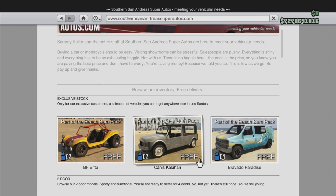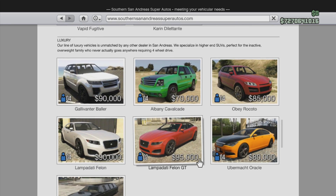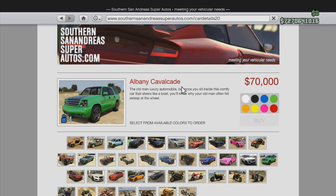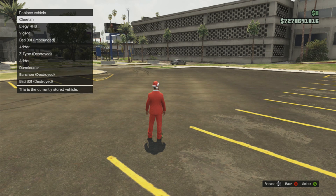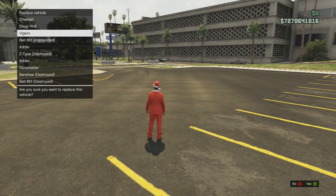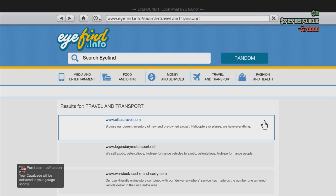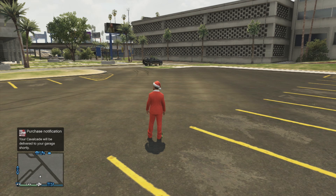First thing you want to do is go to this page right here to buy your vehicle. You're going to want to buy this one right here — this Albany. I click on it and you can buy any color you want; it doesn't matter which color. I just like blue personally. After that you're going to want to buy it of course.